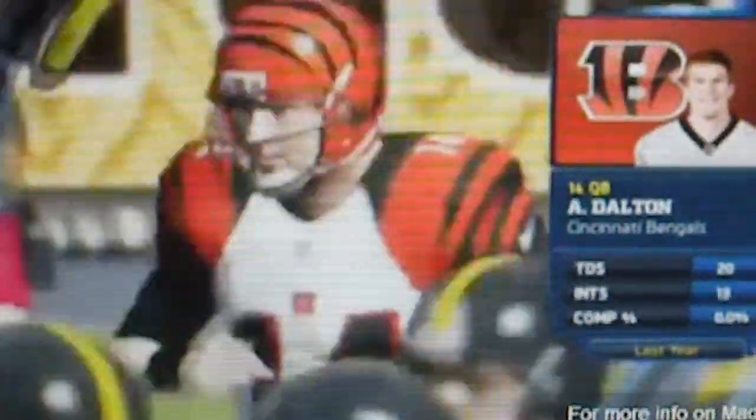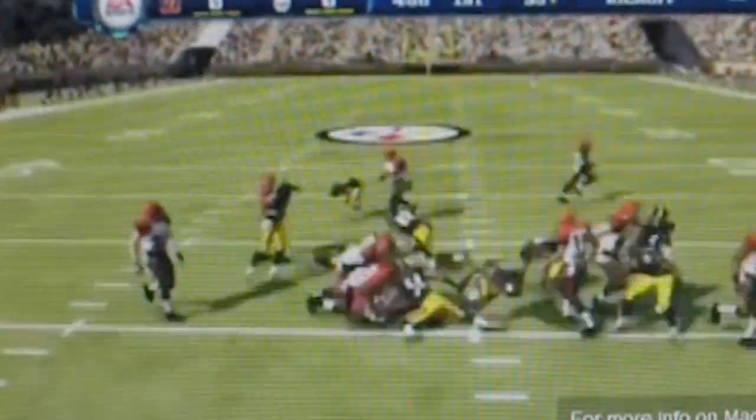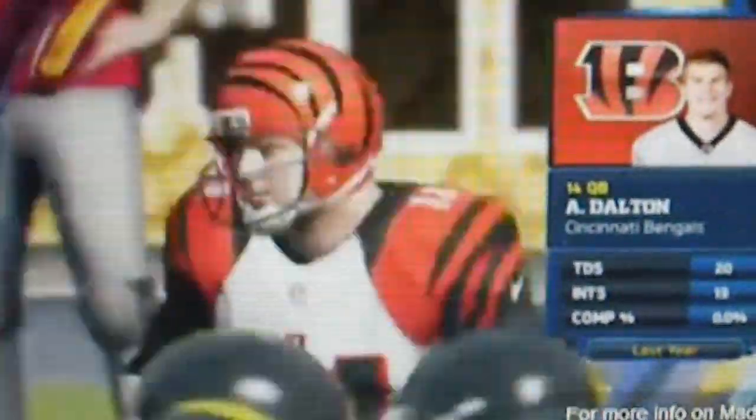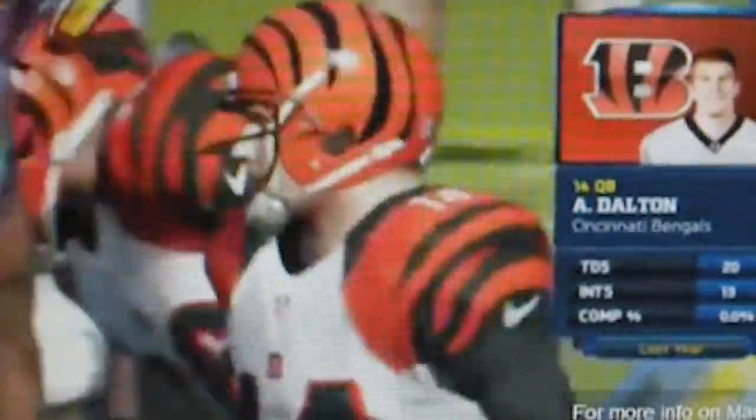When he gets tackled, you see about four to five player models interact with each other. What do we call that, folks? That's real-time physics of some sort. I'm not saying it's like live like how Backbreaker was, but it looks like some type of real-time physics. As you see the two Bengals players fall one on top of each other — that is some sort of real-time physics, yes, in Madden 13. That's exciting news, I brought it to you first.